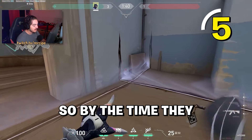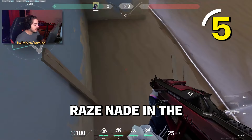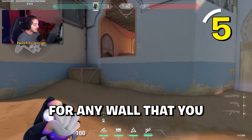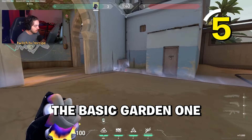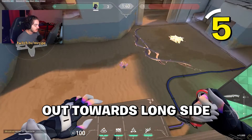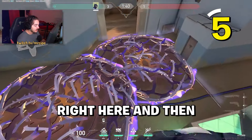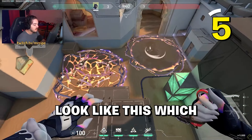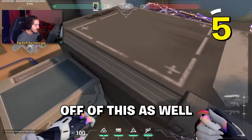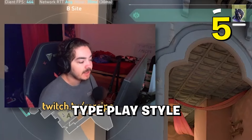A trap play for B site: have the wall at Plank so if they have no movement utility — no Jett or Raze — they're stuck right there. Call for a Raze nade or Brimstone ult for a guaranteed kill. The best razor vine setups pair with any wall you use: one here and one here to cover the Long area, or one for Hookah drop and one to isolate Long players.